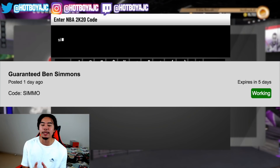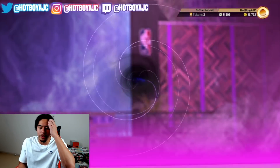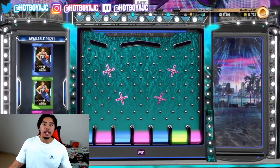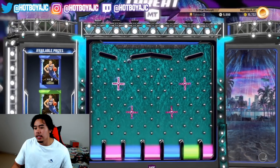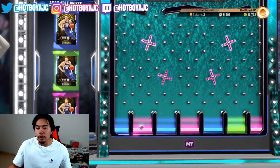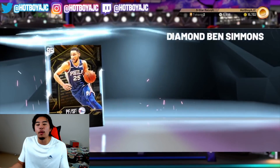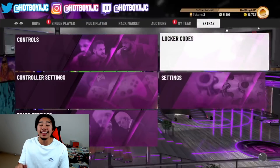The last locker code is the Ben Simmons one — super simple, you pretty much just put his whole name and you get a chance of winning a diamond Ben Simmons. You don't need to spend any money or open any packs to be a good MyTeam player. We were able to win a Ben Simmons card. Now we're gonna take these three cards and see how we go.